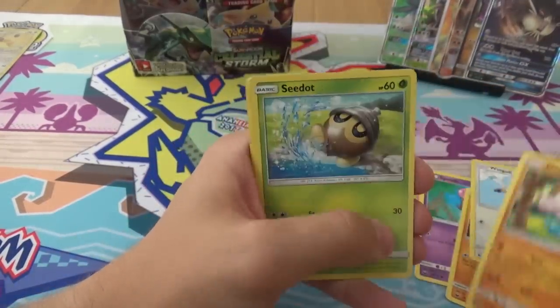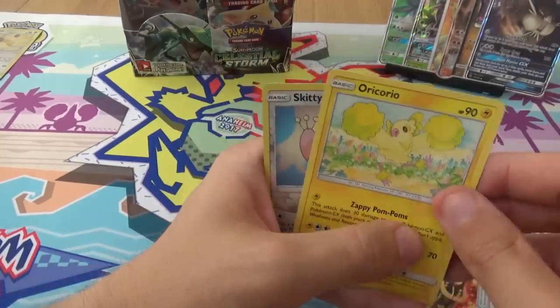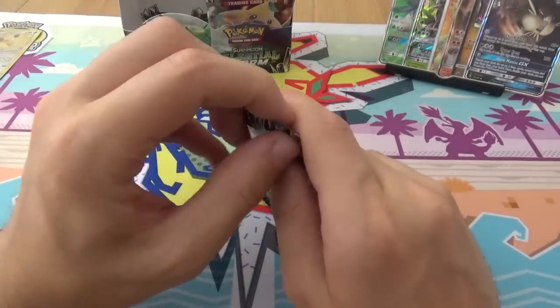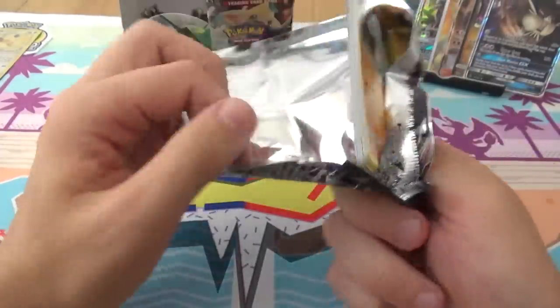Spoink, Bull Toy, Wingull, Meditite, Seadot, Shelgon, Hustle Belt, Oricorio, Reverse Skitty, and a Manectric, which is a good one if you want to play it. It helped me in my pre-release.